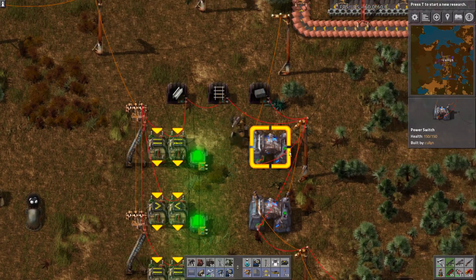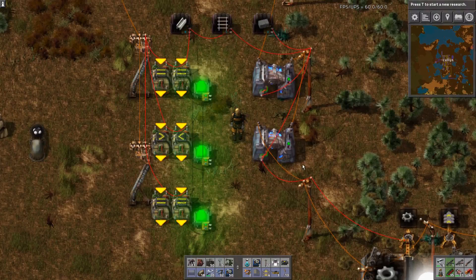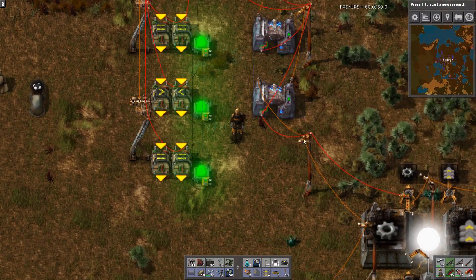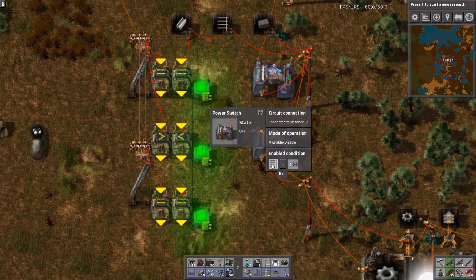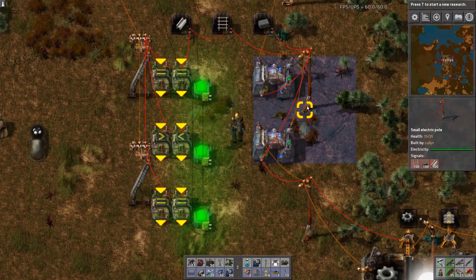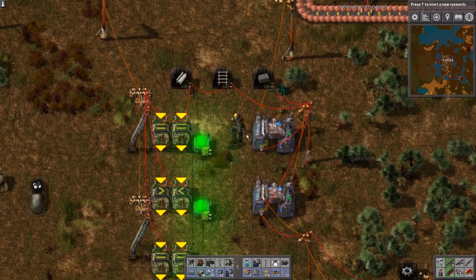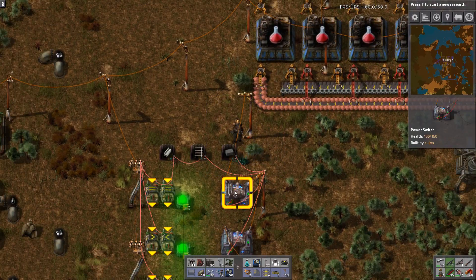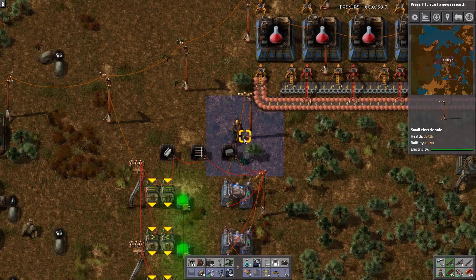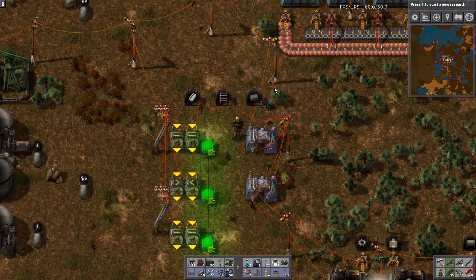Using the power switches in this method is based on two basic checks, and we're going to say the power is running north up the power line. It runs into this first one, which is checking that there's a hundred railway in the circuit — there is, so it's on. Power will then continue to this pole, and this one checks if stone is equal to a hundred, then it powers this pole which is connected to no other part of the network besides this switch. This can be used for power stations, accumulators, any type of network — to control things like pumps and all sorts.